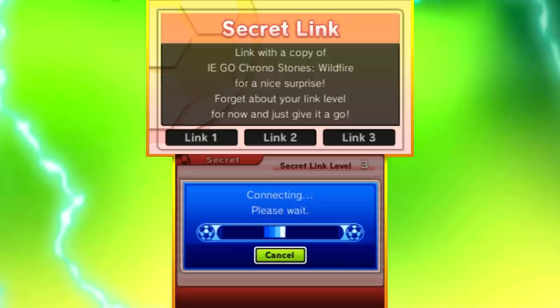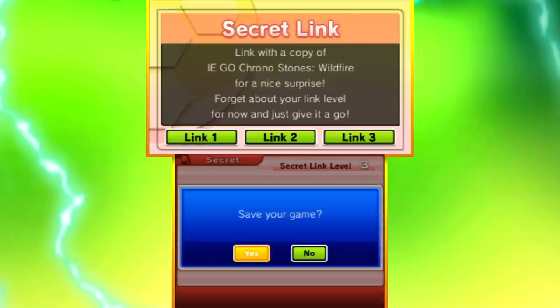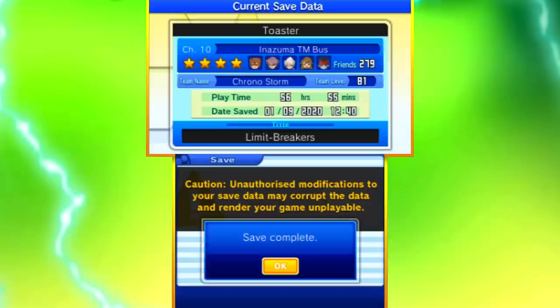I've confirmed it has worked on my Wildfire copy and now it shows on here too. Link 1, which you can do whenever, just adds some new shooting move manuals to the shop. Link 2, after beating the game, unlocks a new competition route in the Sengoku era - head to Nijo Castle for that one. And Link 3, most importantly, is the match with Children of the Night, which we'll be covering in this very video.